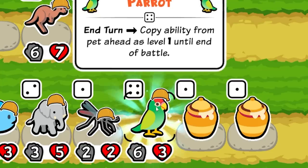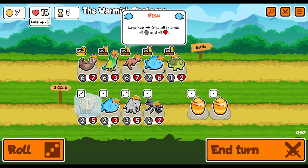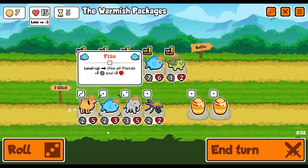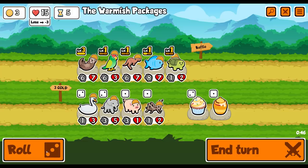Let's stack the otters. We got a parrot - I do like a bit of parrot. So if it was behind the kangaroo, that will buff itself up because kangaroo is pretty strong. I might do that. Do I get rid of the fish? The fish has a lot of stuff going. I'm going to unfreeze the camel - buy a fish. If we can level them up once more, I'll take that.